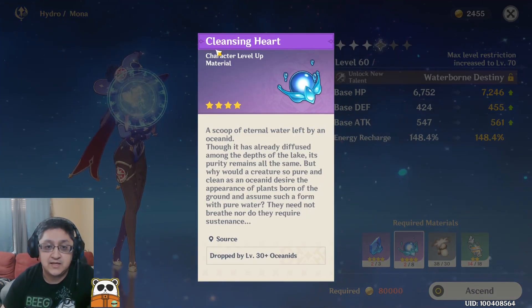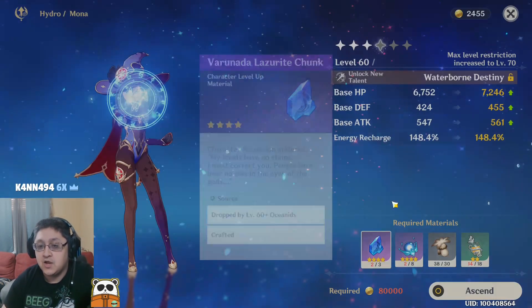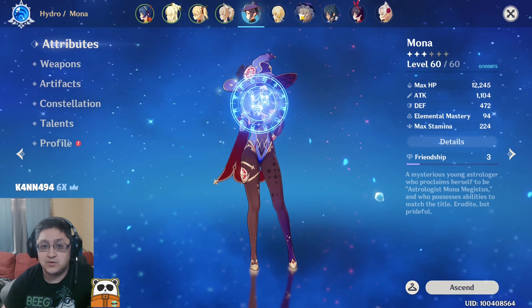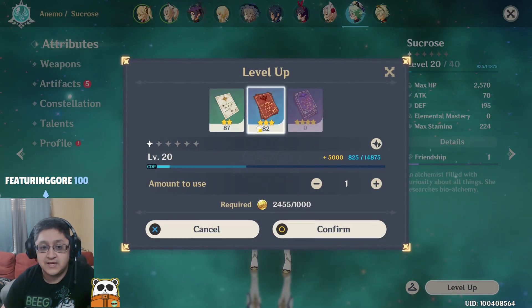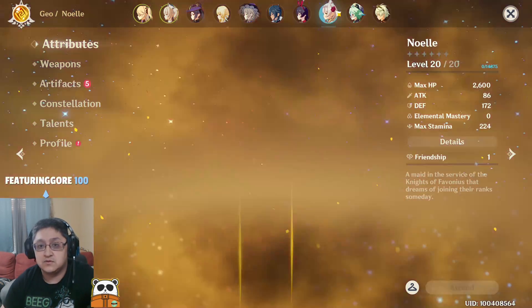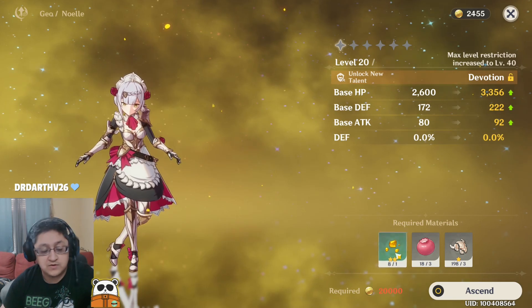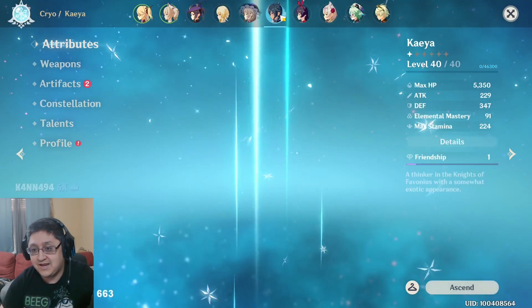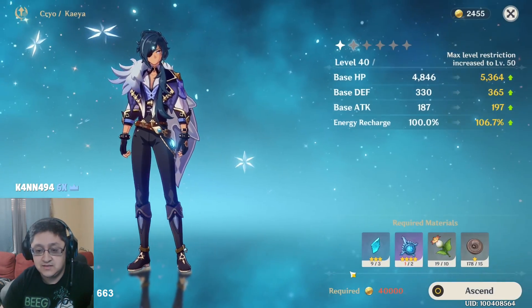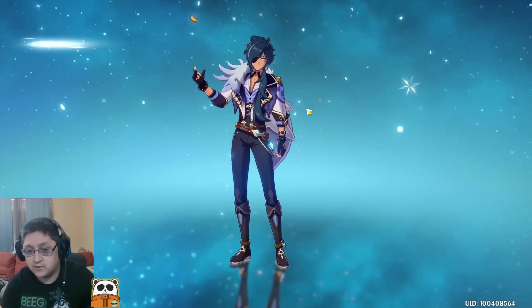What I'm going to be getting now are Cleansing Hearts as well as Varunada Lazurite Chunks. At earlier levels you're going to need the earlier materials, which will look more like this. At higher levels it'll be the blue sword variety — more of a three-star variety.